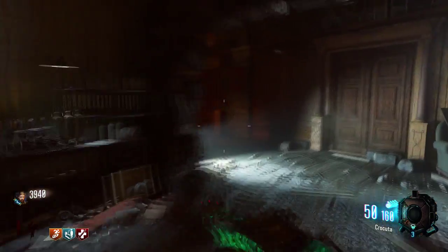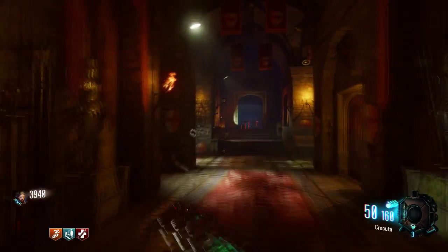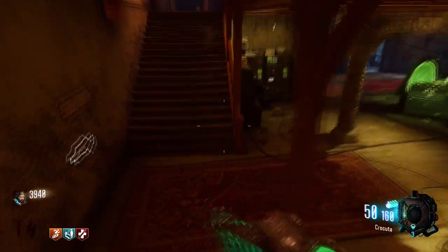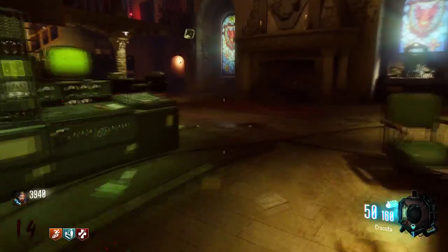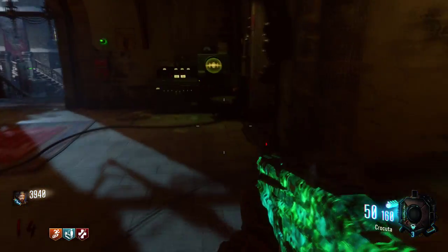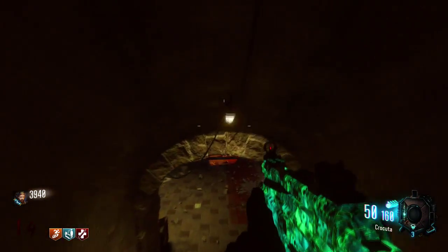That's the first location there, that's essentially all ground phones down the map. That location will be in the computer room in the centre of the map, right here by Speed Cola. And the third location will be down in Umburgrov.